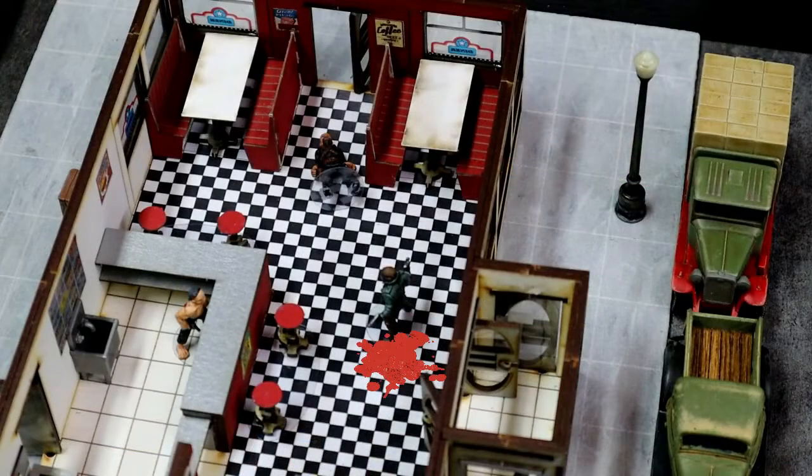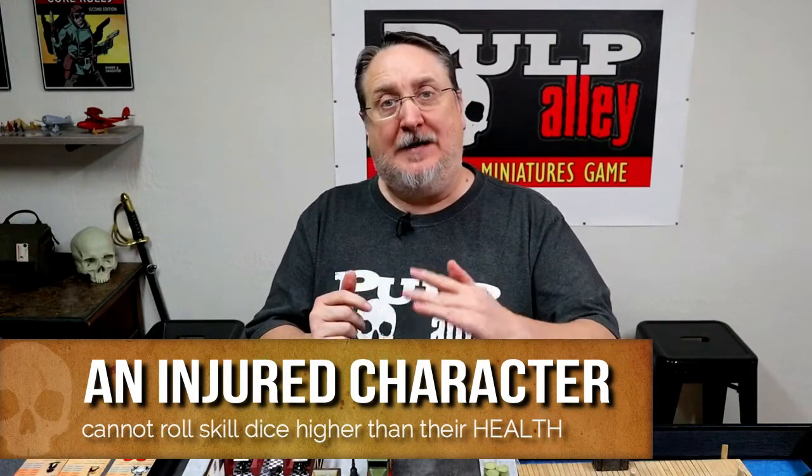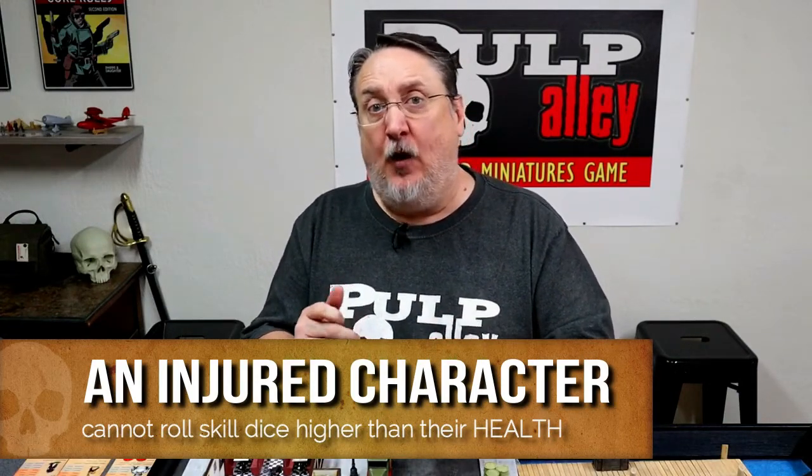If you watched the last two videos that we did, you would have noticed that Phantom Ace got injured in the brawling video and that took his health down to a d8, and then he was injured again in the shootout video and that took him down to d6 health. The thing to remember here is that an injured character cannot roll any dice higher than their health level — so if his health is at d6, he can't roll four d10s for shooting anymore, he can only roll four d6s.